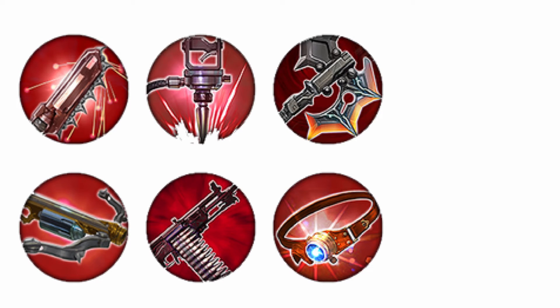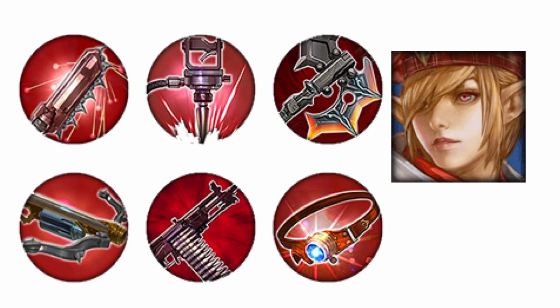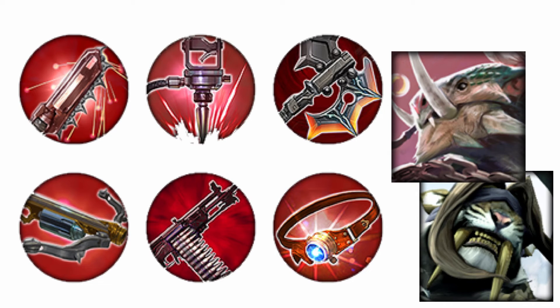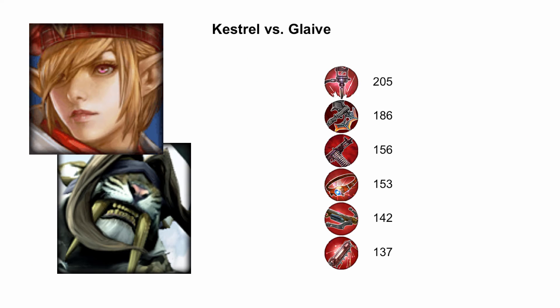Let's consider each of the remaining six tier 3 weapon items — giving each one, one at a time, to a level 12 Kestrel, who has a pretty low base weapon power, and have her attack an unarmored level 12 Glaive, who has an average base armor. Then we'll do it again with the attacker being a level 12 Finn, who perhaps surprisingly has a pretty high base weapon power. Each simulation was run for 11.95 seconds to have exactly two Tension Bow procs occur and no more, and run 15 times with the damage per second averaged to minimize outliers from lucky or unlucky rolls of the critical hit dice.